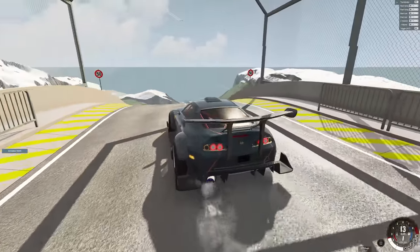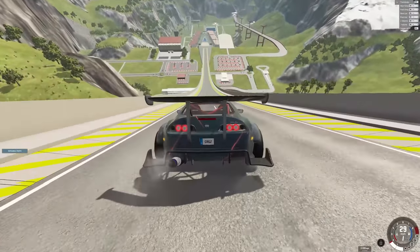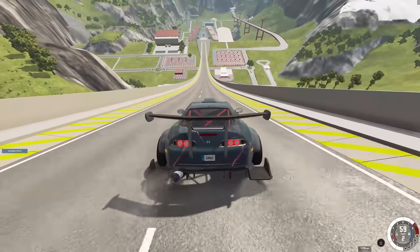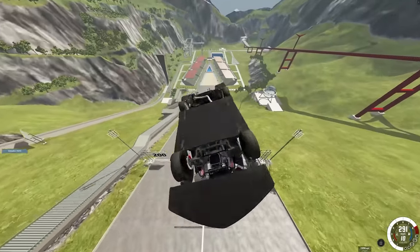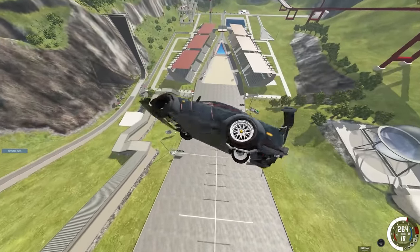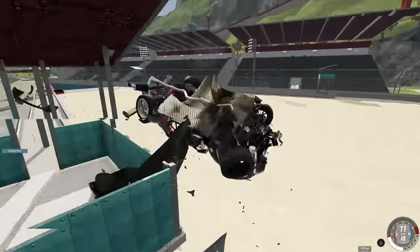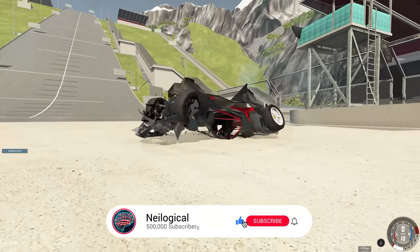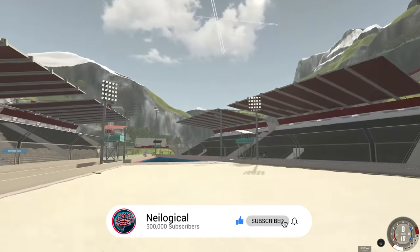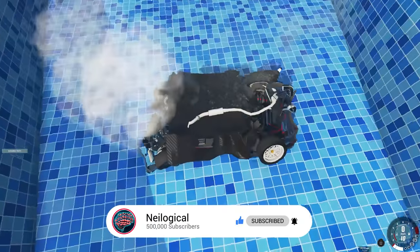Let's try out the Walmart Dio Volante on the car jump. It just hops. Let's see what this bad boy can do — 200 miles an hour, 280. We got caught up, didn't cut through the air. We still made it to the sand though, which is pretty crazy. Now let's go ahead and park it in the pool so we can properly end this video.